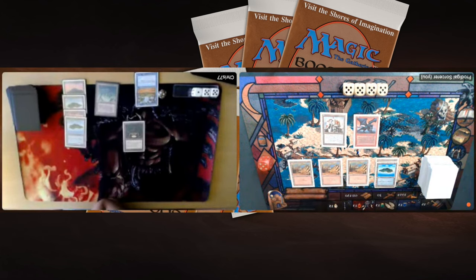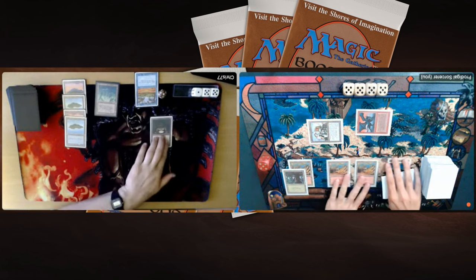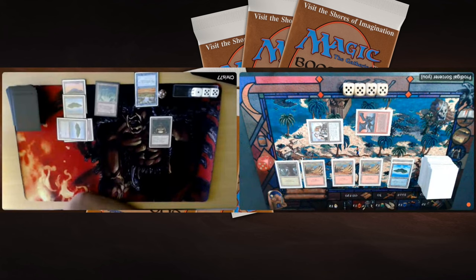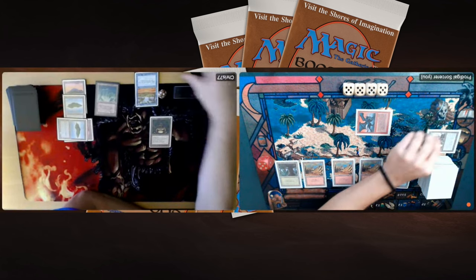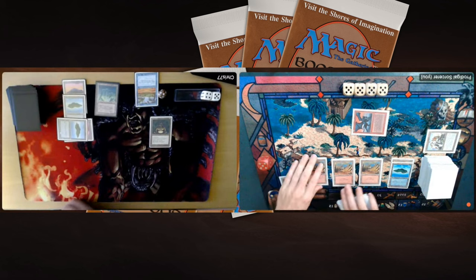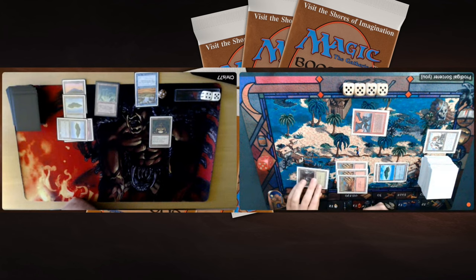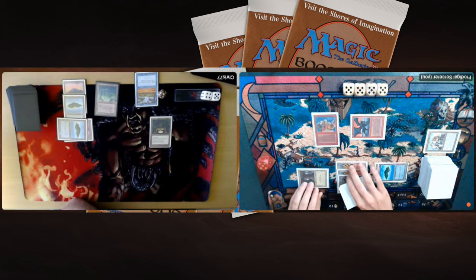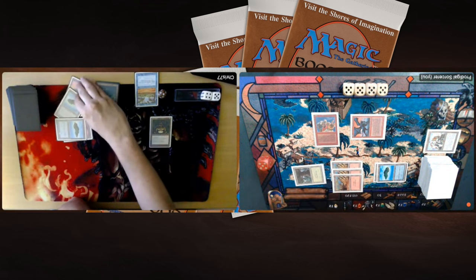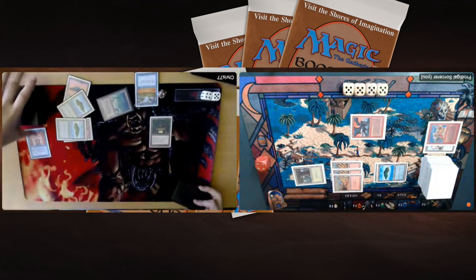Chris passes. I untap — now I have access to green as well. Forced to attack with the Juggernaut, Chris blocks and probably regenerates for two. A nice card here would have been Berserk, but I don't have it. Chris drops to 9. In my second main phase I tap four keeping green untapped — then tap green as well to play the Two-Headed Giant, a 4/4 Trampler. But we see a Counterspell from Chris taking care of the Giant, sending it to the bin. Passing the turn.